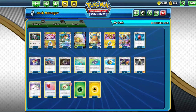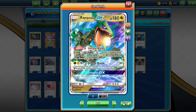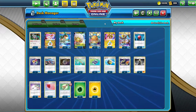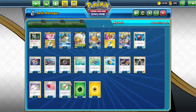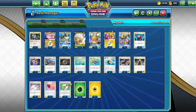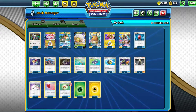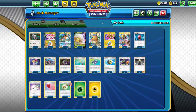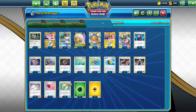But Ray does have built-in draw with Tempest GX. For a single Grass energy, you discard your hand and draw 10 cards. That might seem bad because you might have some cards in your hand that you need, but it's really tough to draw cards with this deck — you're mostly relying on your top deck and Dedenne. I have Cynthia in there just in case, but for the most part you want to go second and use Tempest, and then hopefully they don't Marnie you or Reset Stamp you, so you just have those 10 cards and you're swinging from there.